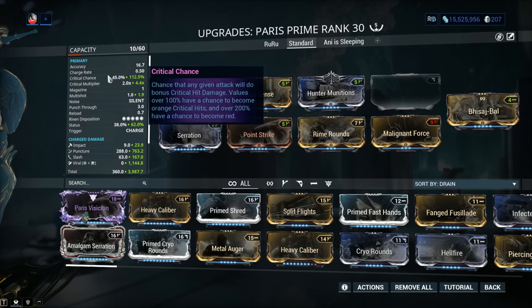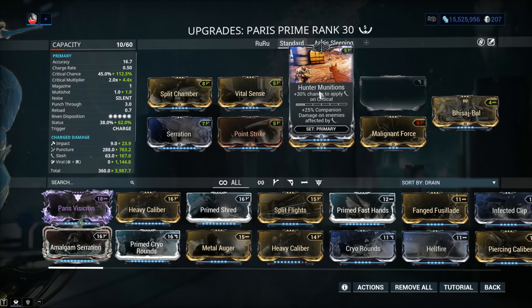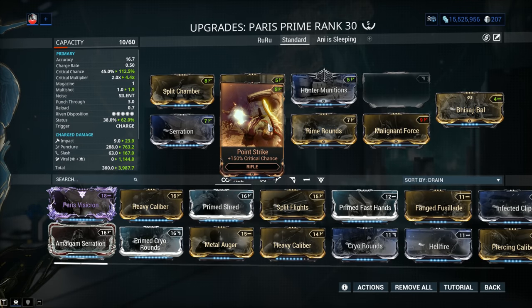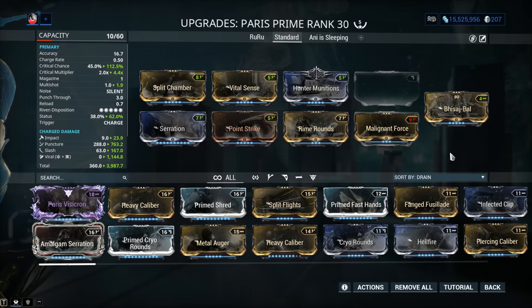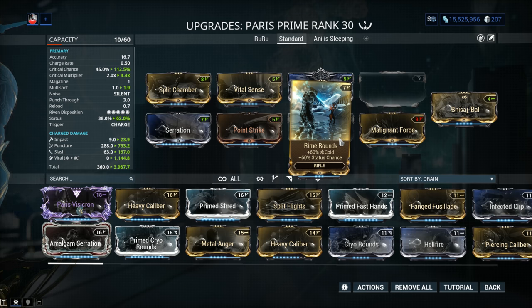You've got Serration for damage, Split Chamber for multi-shot, a critical chance and critical damage combo between Vital Sense and Point Strike, and of course Hunter Munitions has to be here as well — especially considering that we are going over 100% crit chance through the use of Point Strike. Rhino Rounds and Malignant Force. Since you have Hunter Munitions you gotta have the 60-60 mods. Malignant Force can be farmed from Corrupted Vor in the Void, or from the Trade Chat for 5-10 plat on PC. Rhino Rounds from Spy Missions, also 5-10 plat from the PC Trade Chat.